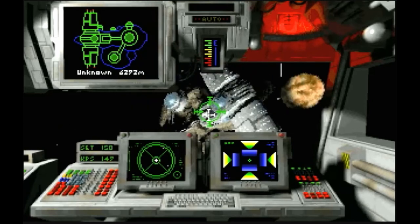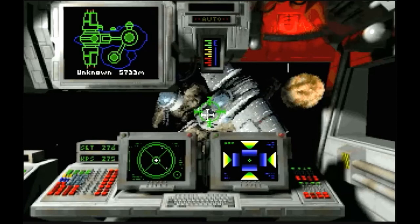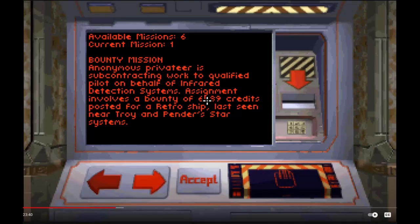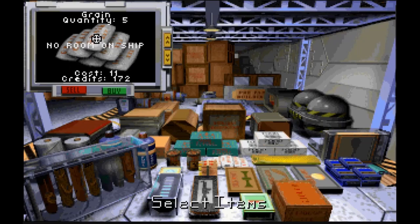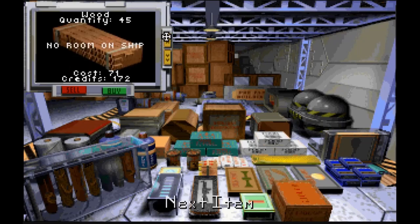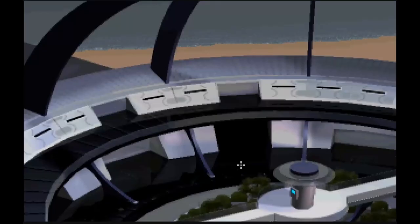In fact, the first game to use the newer Real Space engine was Strike Commander, which was being developed in parallel along with the new engine. But again, those delays prevented Privateer from taking advantage of it. The sound design features dynamic music scores and occasional radio chatter, complemented by the lonely, often tense atmosphere of space travel.